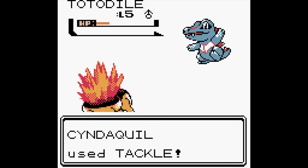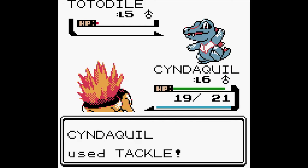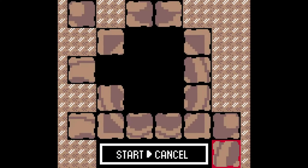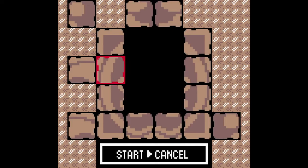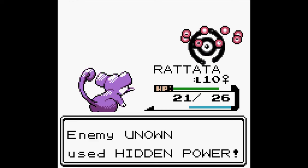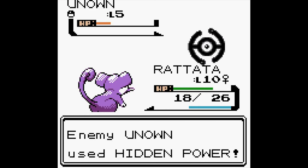Crystal also introduced many notable additions and changes to the Gold and Silver formula, to help set it apart from the previous adventures, one being the inclusion to finally being able to choose the gender of your character, which at the time was a huge deal. Pokemon Crystal represents the culmination of the series on the Game Boy systems, so if you're looking to get into an adventure of your own, this would be the perfect place to start.